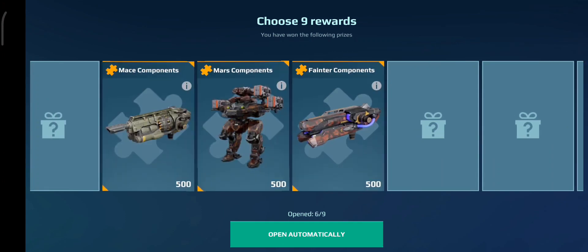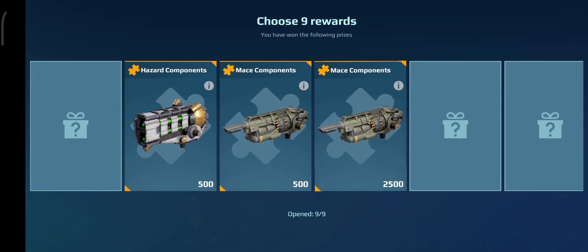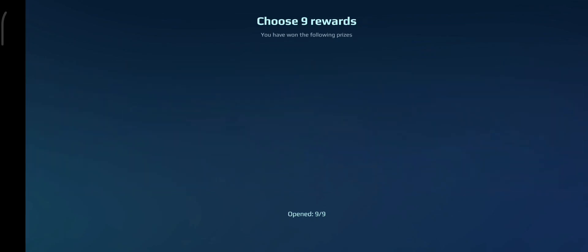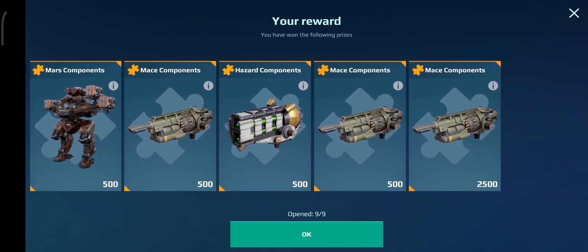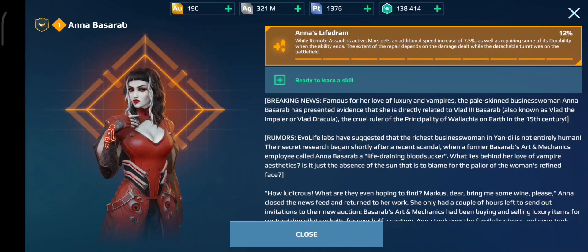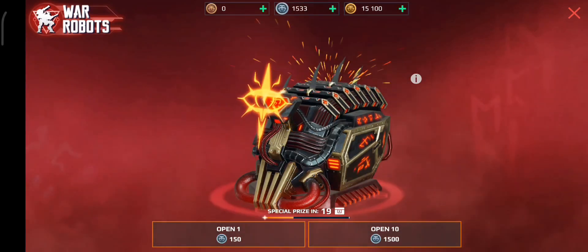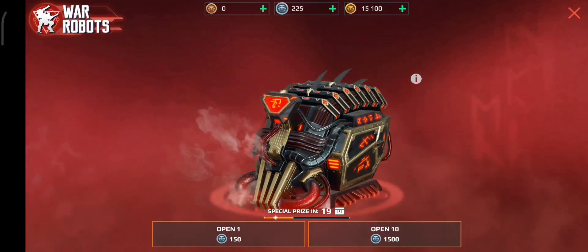Oh, we got a guaranteed prize. I never look to see what those are, which is a bit annoying, but I hope it's just something good. It'll probably be a mace or something useless. Oh wait — it's this pilot. What's this? Oh, it's the new Mars pilot. Oh, she's actually not that bad. I might — well, I kind of can't level her up because I'm not spending a ton of gold on it, so I'll just have to leave her for another day.